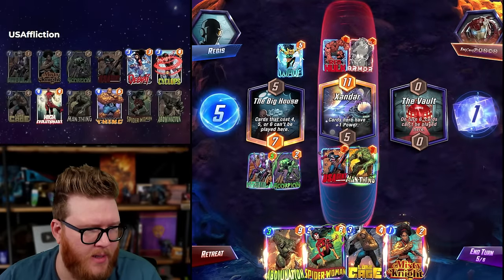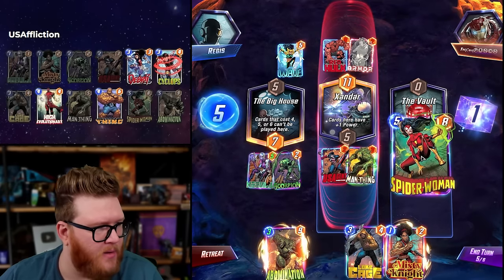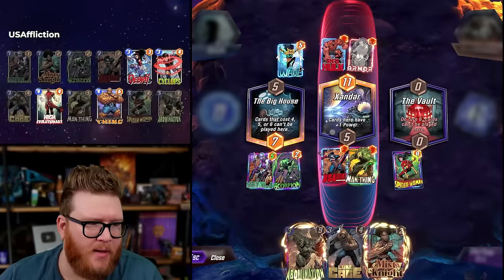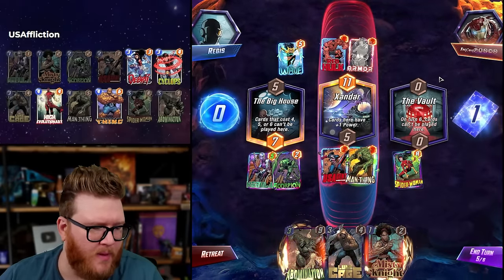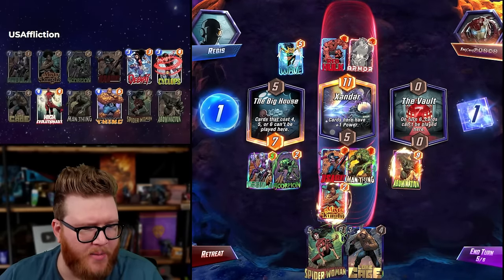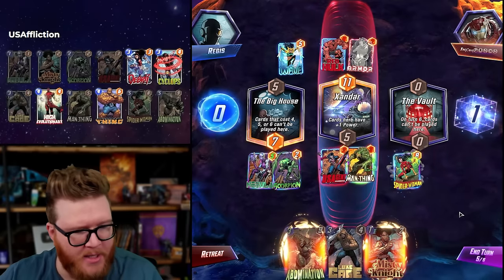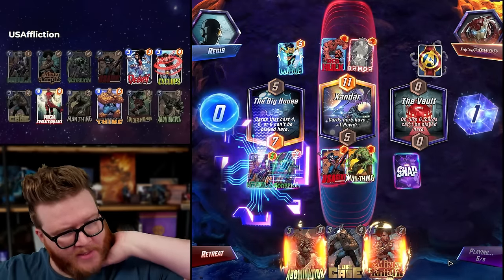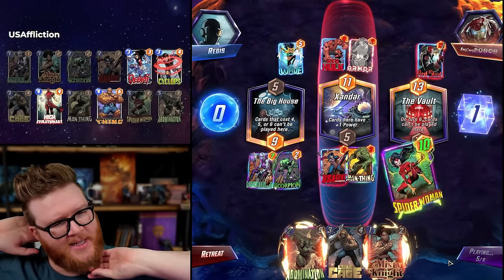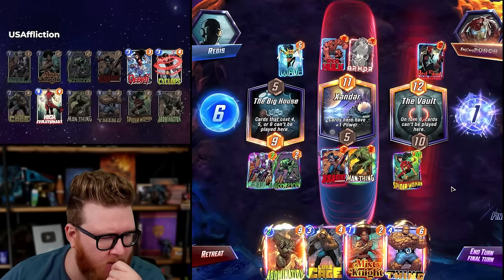Spider-Woman — do we like Spider-Woman right now? It does have priority so she can connect, but they're clearly running some big cards. I can put Abomination there and it's bigger, but that makes my last turn weird because of Luke Cage. I want to basically play Luke Cage and Abomination on the final turn. So I think it's Spider-Woman and curve. She's only 10 and that's 12 — that's sad. It really is a Shuri Red Skull deck though. I didn't know they were running Wave, that seems odd.